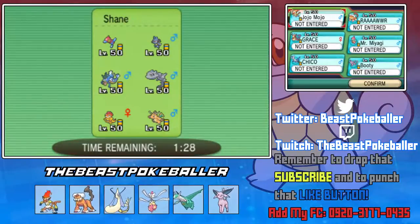A Lucario, a Porygon-Z — that's literally my Porygon that I lent him for the battle — a Scrafty, and a Dragonite. Now Dragonite's Multiscale, so getting up rocks is important.